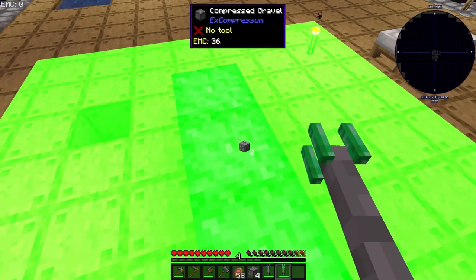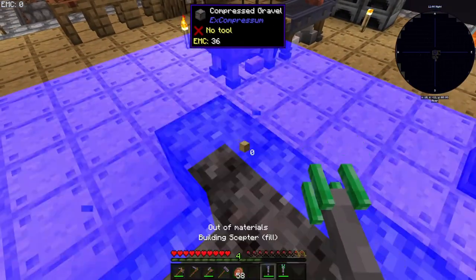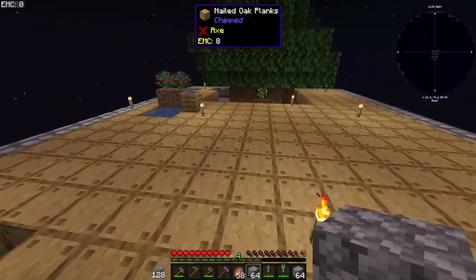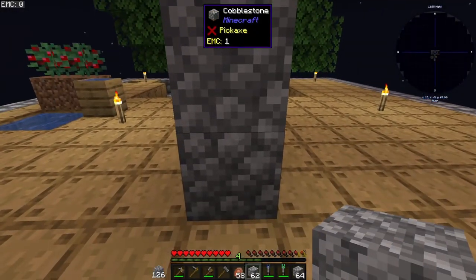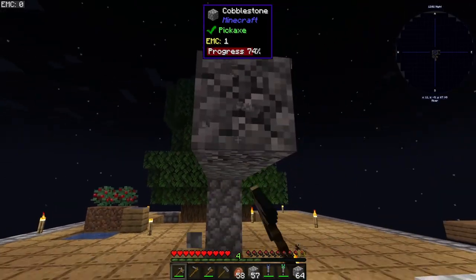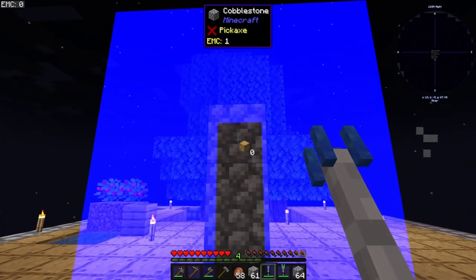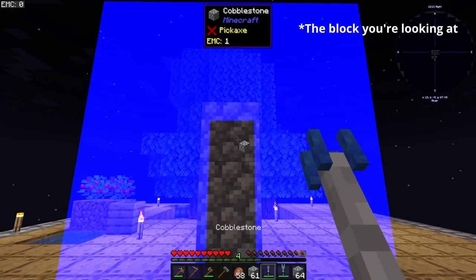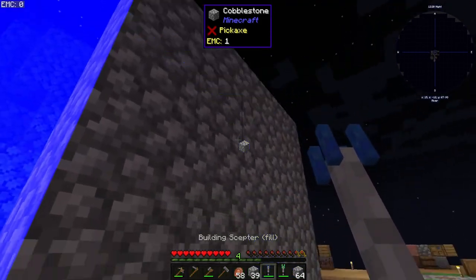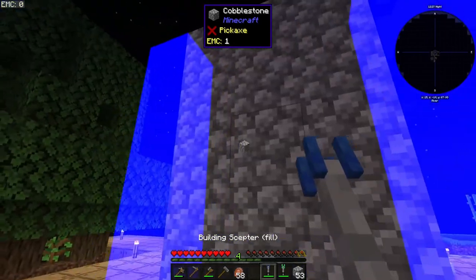But for replace, it will replace whatever is in the area and fill it and place it. Let's get some cobblestone to demonstrate. This is a bit of a workaround — so if you want to build, it is a bit weird. Basically what you have to do is set the mode to fill, shift left-click to set it to cobblestone, and if you fill — you need to place another block and then fill it again, place, fill and place — and it should build itself.